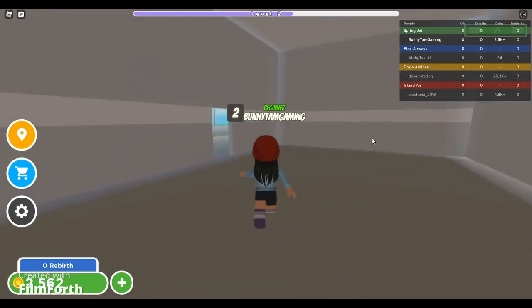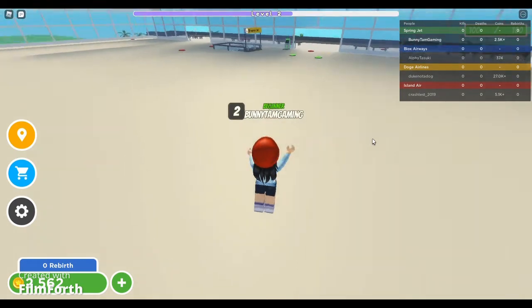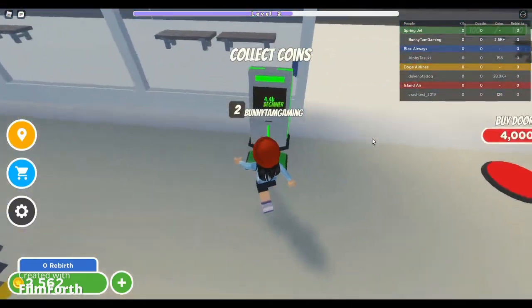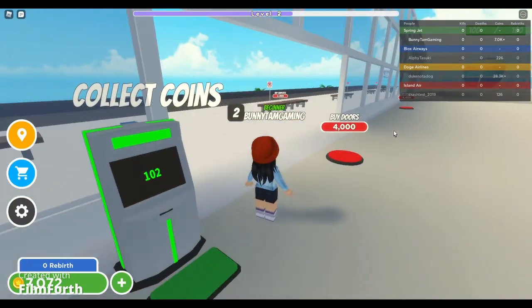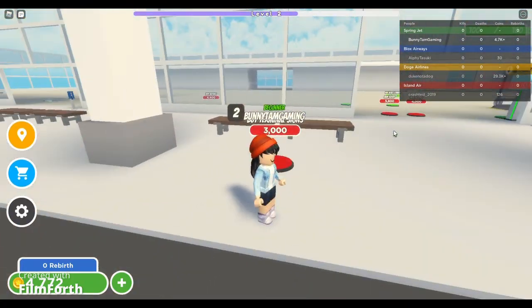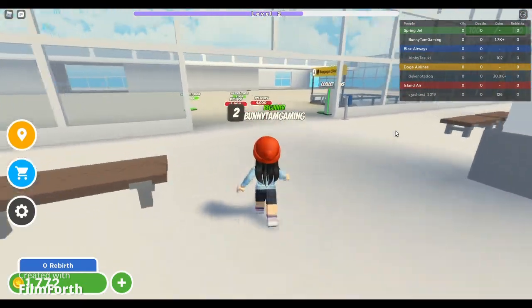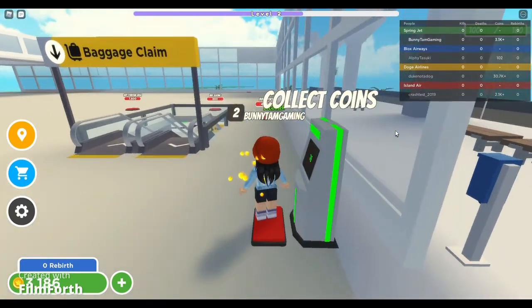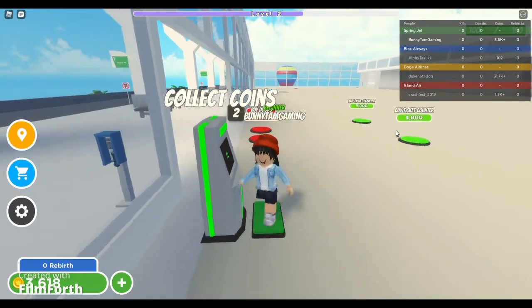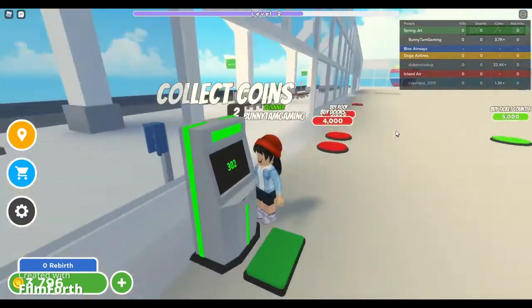We reach a dead end going out, so we circle back and collect coins. We get the supports first, then a sign. We still need about 4000 coins for the doors, and then we can start on the interior. We also want to get the seating over here — we need 300 more coins and then we've got it.